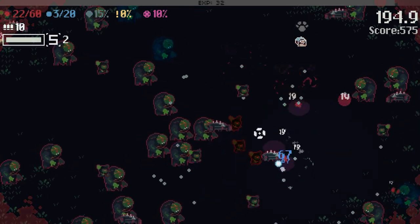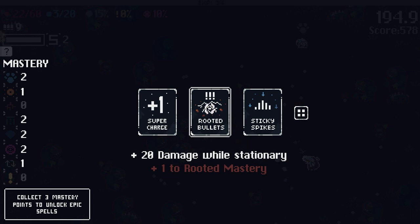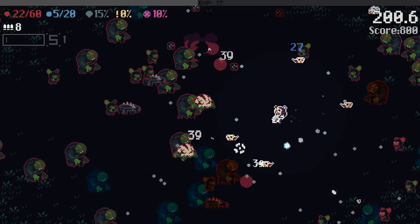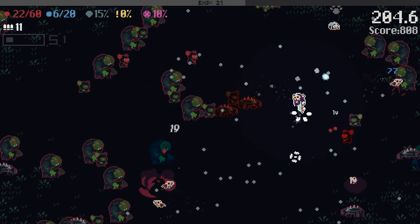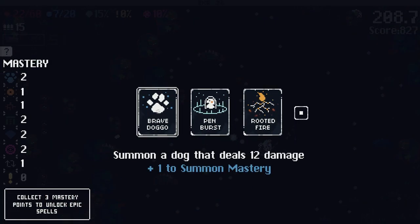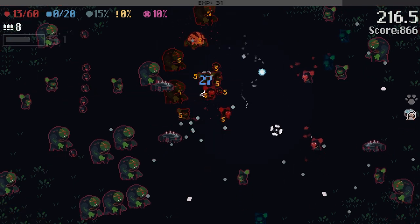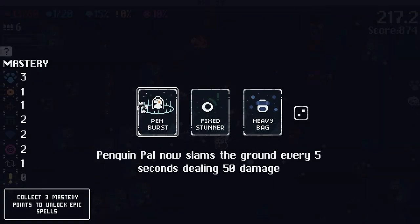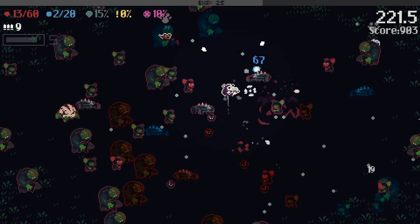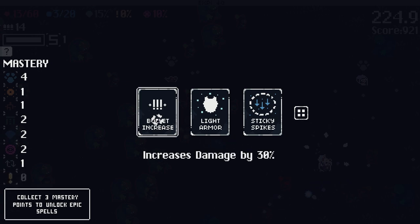Plus 20 damage while stationary — see if we can get some value from that. We still have to move a little bit here and there. The problem with the rooted build is the penguin kind of sucks at gathering XP — it's slow. So you kind of need to get it yourself. The whole stationary thing isn't going to work super great for us. The XP decays too fast for the penguin to collect it all.